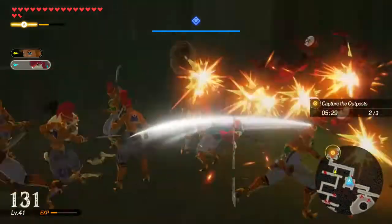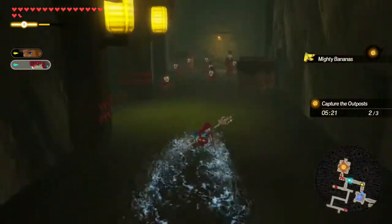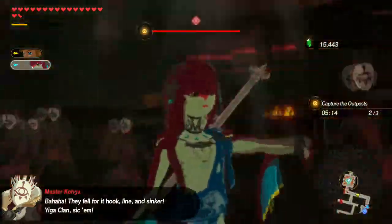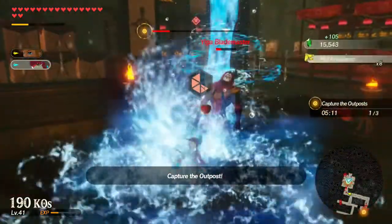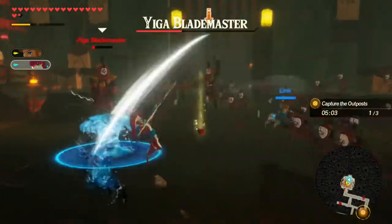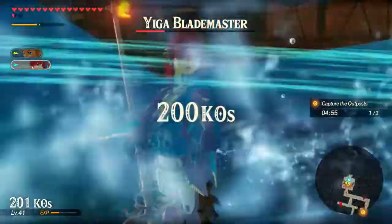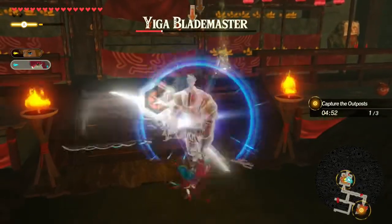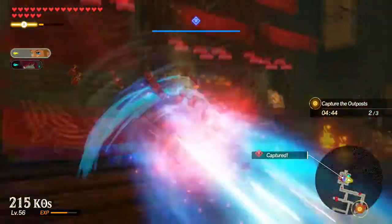This small map isn't doing me any favors again. Link will still follow me. He could Blademaster capture the outpost, but he's close to defeat anyway. Come on. Alrighty, this should do it. Have Link finish him off. Good enough.